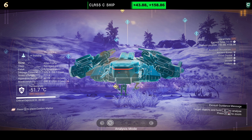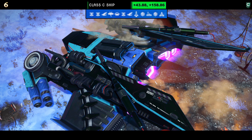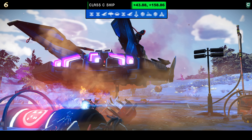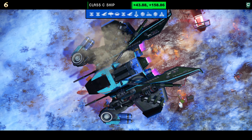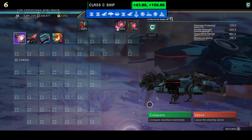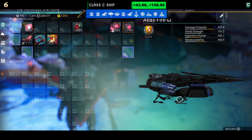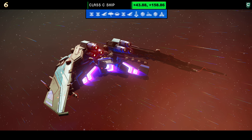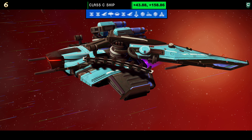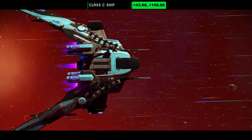Ship number six on today's list also starts life as a C-class. All the details you need for each ship are shown at the top of the screen. Lovely little color on this one — dual color of blue and teal. Supercharge slots: once fully upgraded it turns into three on the left and one on the right. It's a strange color scheme but it kind of works because it's unique. In the air it doesn't look too bad, and the full-size wings do finish this one off.